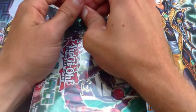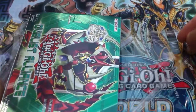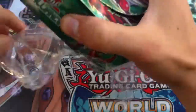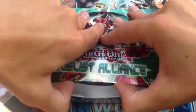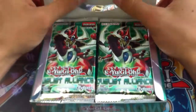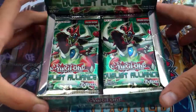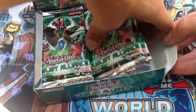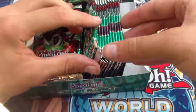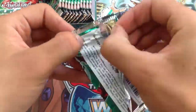Some really awesome cards are in this set — Odd-Eyes Pendulum Dragon is probably the best Pendulum Monster right now since there's not much else out. All the Shaddoll stuff is supposed to pretty much change the game. I'd like to get Dante as my secret rare, or I wouldn't mind an Odd-Eyes Dragon. Let's flip these bad boys sideways and start from the bottom, first pack.